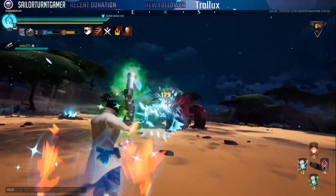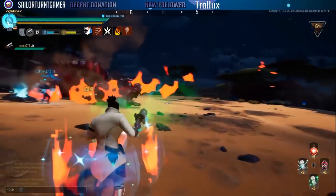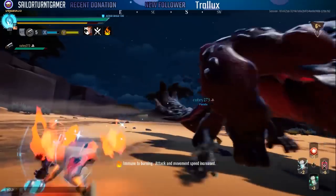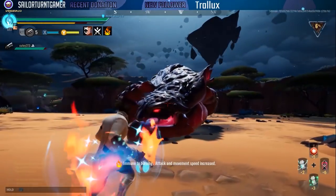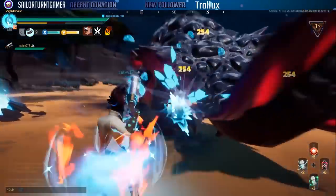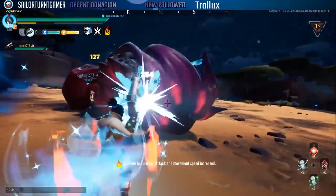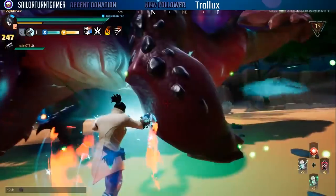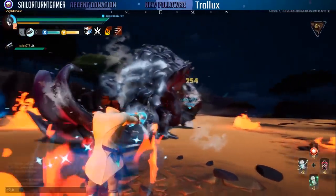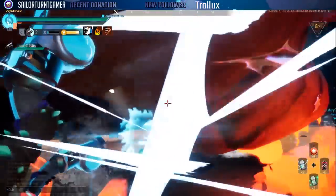I'm turning green right now — that's the healing kicking in. We've got max health. If you guys aren't familiar with the number system, different numbers signify different things. Yellow numbers are part breaker numbers — and they are booming.